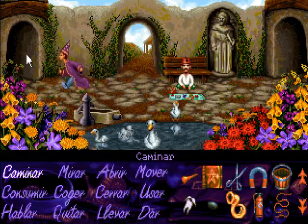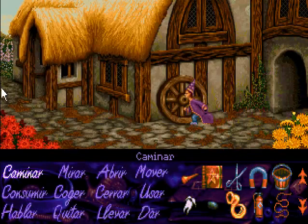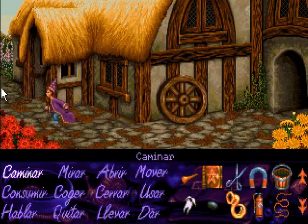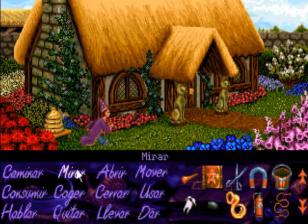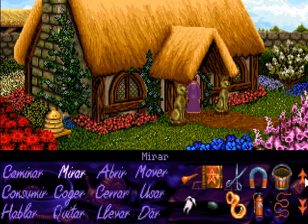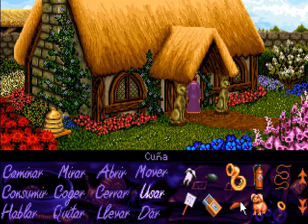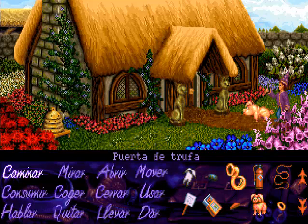Nos vamos a ir primero a una localización que todavía no habíamos estado: la Casa de Caramelo, que recuerda al cuento de Hansel y Gretel y que se encuentra justo al lado de la Casa del Druida. Esta Casa de Caramelo tiene ahí una colmena de donde tenemos que conseguir la cera. Como está llena de abejas, es bastante peligroso, así que vamos a meternos dentro por la puerta de trufa.